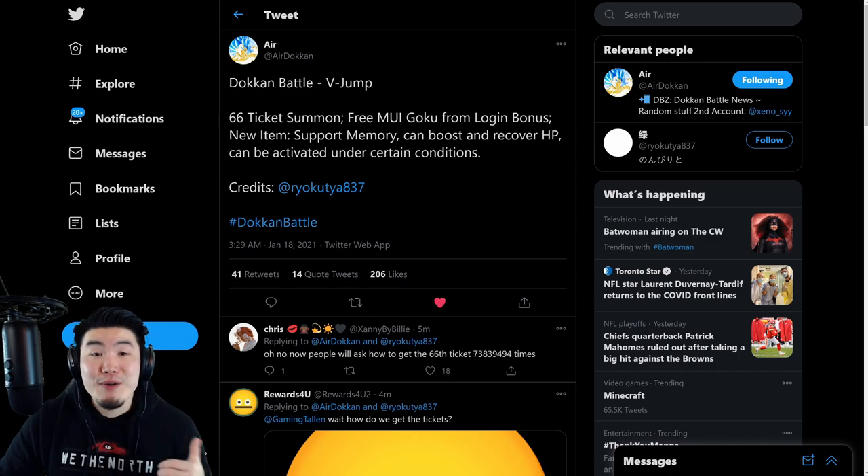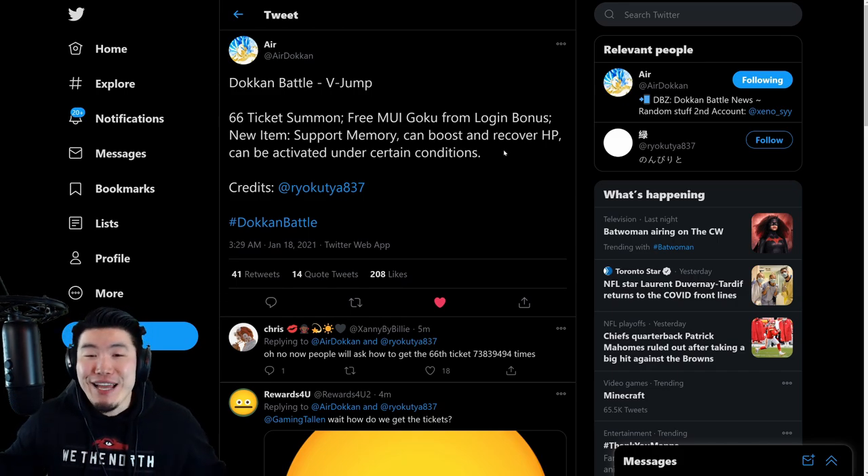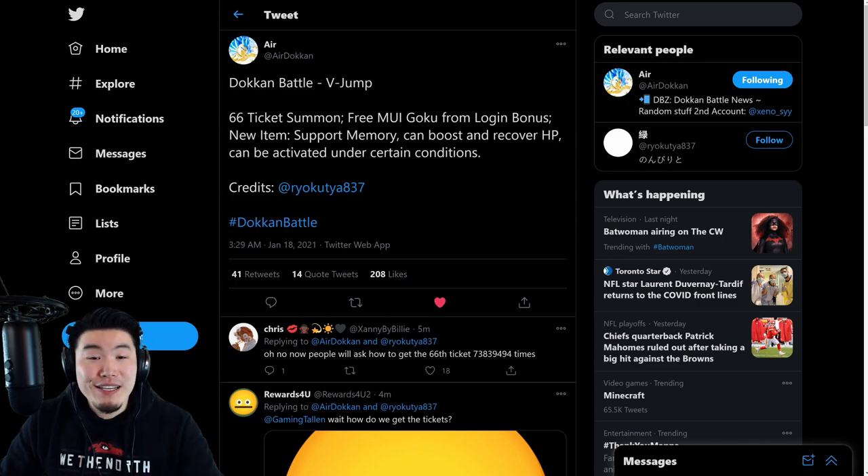So with the introduction of Support Memory items, they're finally opening up those final two slots, which is pretty huge. Funnily enough, I was literally thinking about those last two slots earlier today — kind of weird but it just came up. Now we have our answer: new support item Support Memory with certain effects under certain conditions, free MUI Goku from login bonus, and a 66-ticket summon with a most likely guaranteed LR.